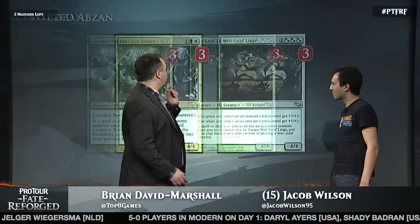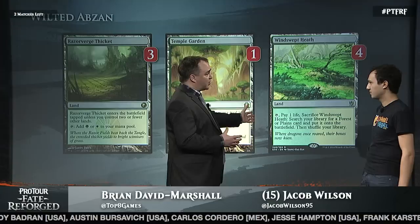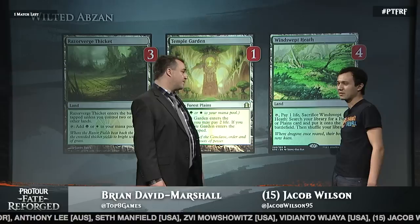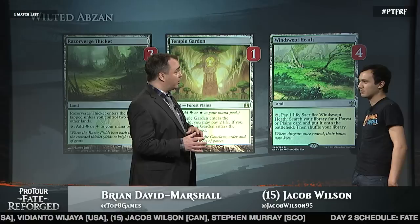Let's look at the lands. Windswept Heath — you said this is a very big card for you, very different than last year when you were playing Birthing Pod. With the printing of Khans, we got the rest of the fetch lands. So before, I'd have to play Misty Rainforest and get a Ravnica land, which deals you 2 damage most of the time. But this mana base has Razorverge Thicket and fetch lands that get basics, so I don't take a lot of damage from my lands. And Burn is one of the most popular decks of this tournament, so it's pretty crucial to keep your life total high.